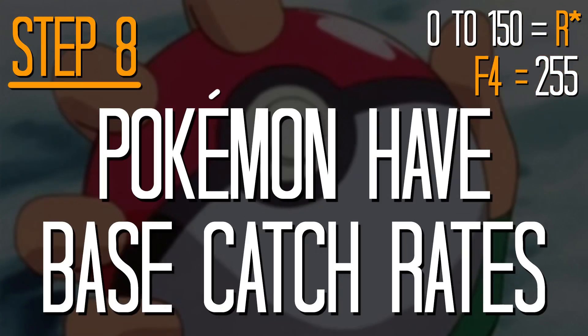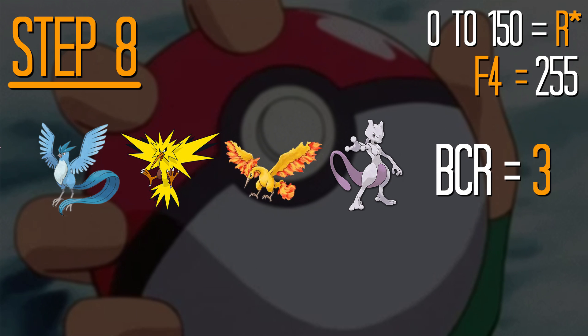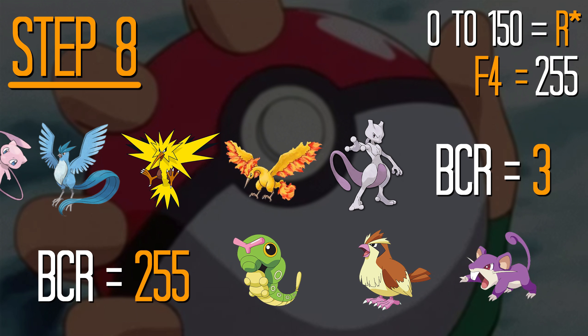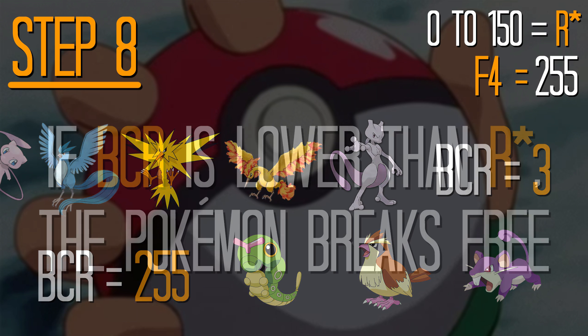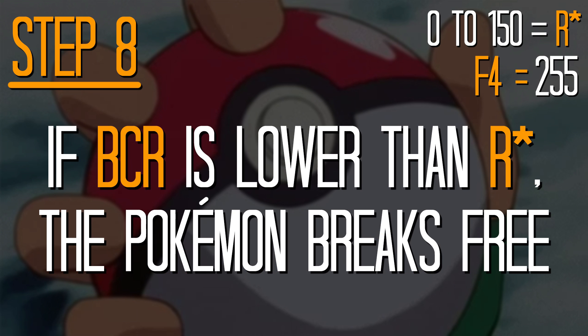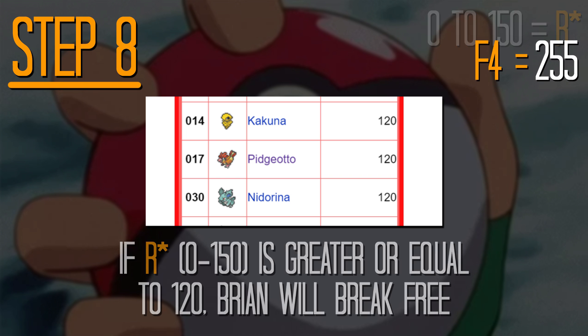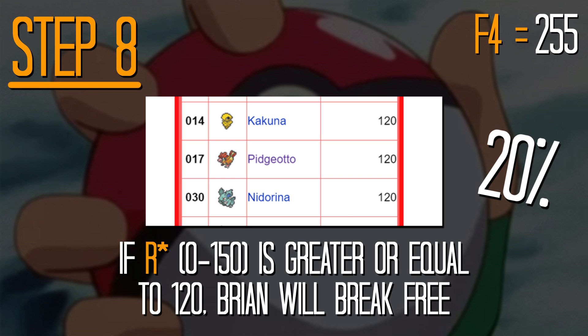Are you still with me? I think that was the messiest bit. Step 8. Every Pokémon has a base catch rate to consider, and you can look all of those up online. Legendary Pokémon, for example, have a base catch rate of 3, whereas the really common ones like Caterpie, Pidgey or Rattata have a base catch rate of 255. Now, if that number is lower than the R* value we determined earlier on, the Pokémon breaks free — and that right there is why Mewtwo seems so bloody difficult to catch. Brian has a reasonably high base catch rate of 120, which means at this point in the algorithm, there's only a 20% chance that it'll escape our Pokéball.